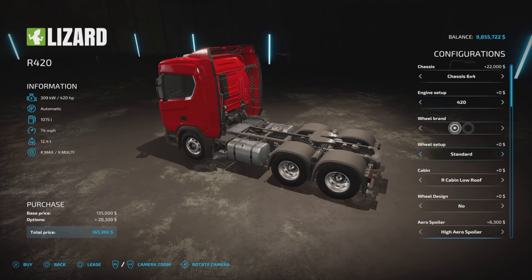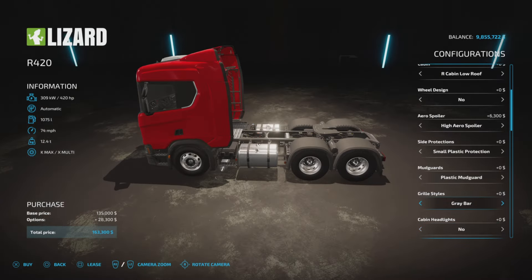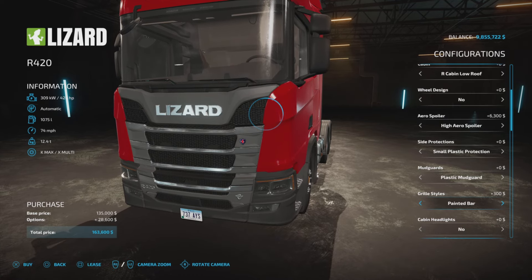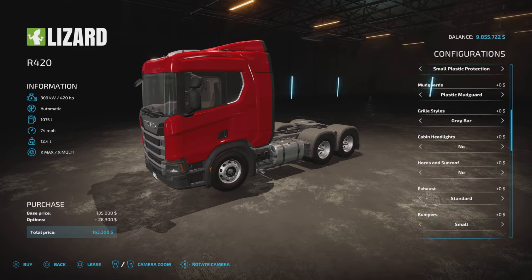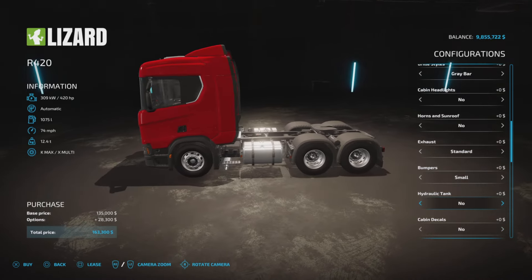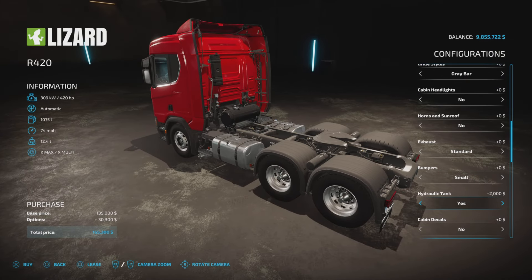If we scroll down — side protection, mudguards, grill styles. Perhaps there is... no, nothing here with decals. I wonder if it's the aero spoiler? That's just a spoiler. Cabin, headlights, horns, sunroof, exhaust, bumpers. Here's the hydraulic tank. You get an extra tank, like so, right back there. That's been added.